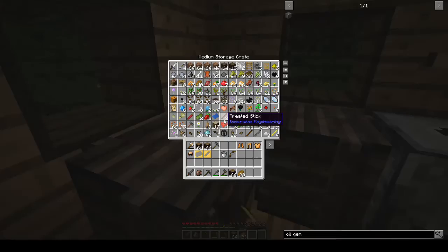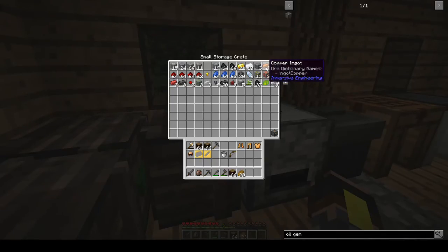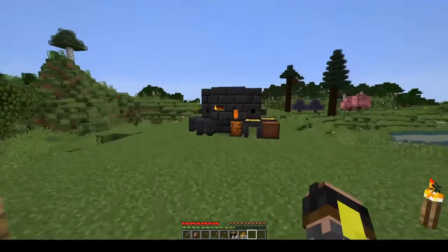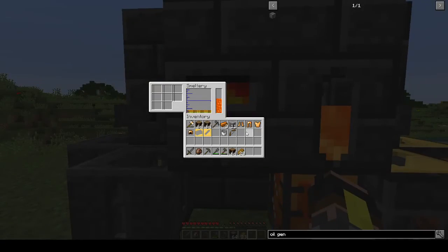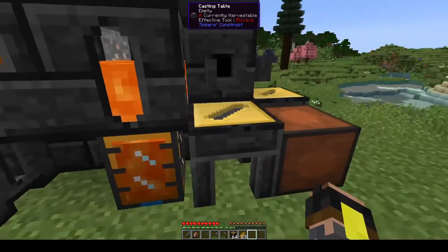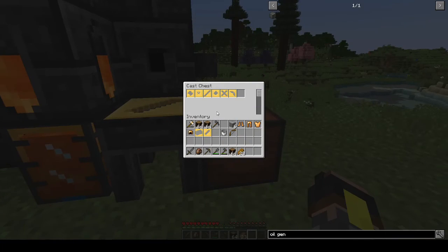We need cobblestone and iron to get our stuff going. We have a bit of cobble — six nuggets, not gonna be enough. There we go: aluminum brass, three ingots and three nuggets.